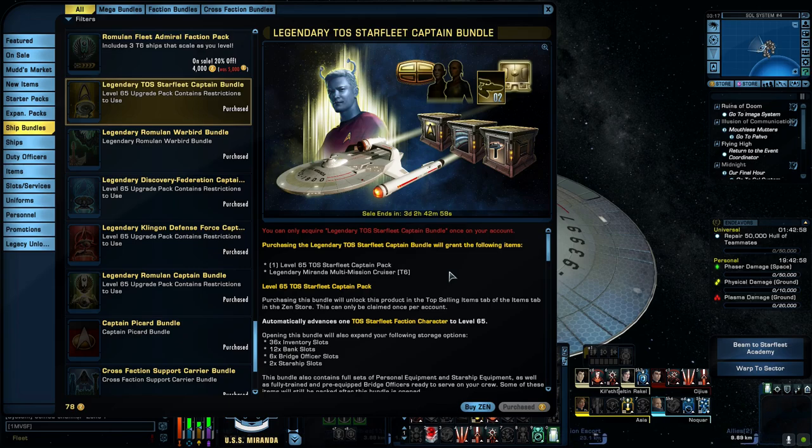With this pack I got 36 inventory slots, 12 bank slots, six bridge officer slots, and two starship slots. I also got one level 65 original Starfleet captain upgrade and the Miranda Multi-Mission Cruiser T6.